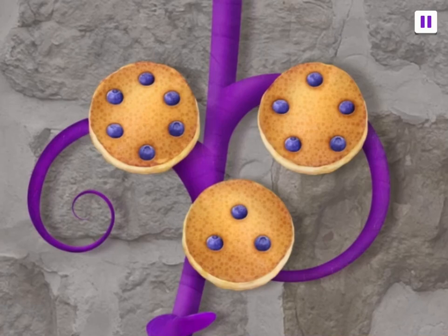That pancake has six blueberries. That's too many. Tap on the pancake with five berries. That pancake only has three blueberries. Try again, Umi friend.